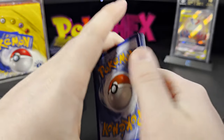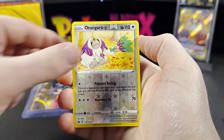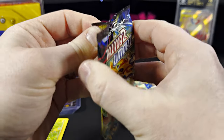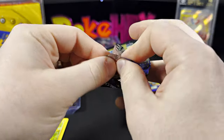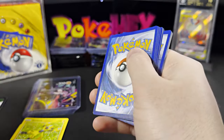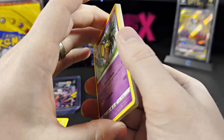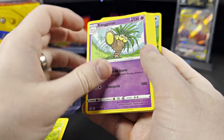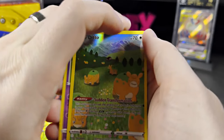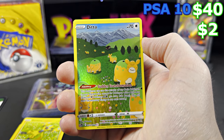All alone in the house — so hopefully I'll be able to catch up on some work and film some stuff for the channel. We should definitely do some live streams. We have the Ditto — two dollars ungraded, forty dollars in a PSA 10.